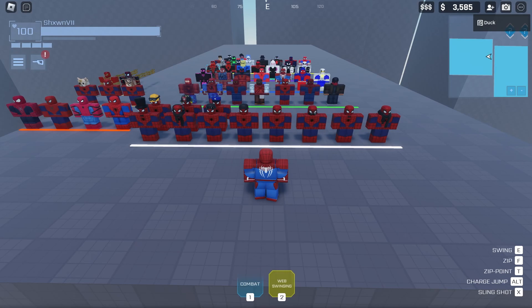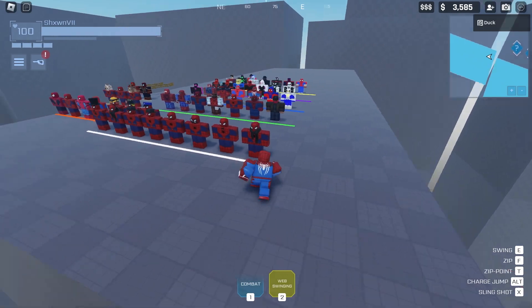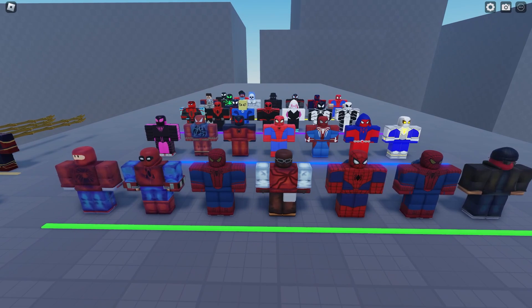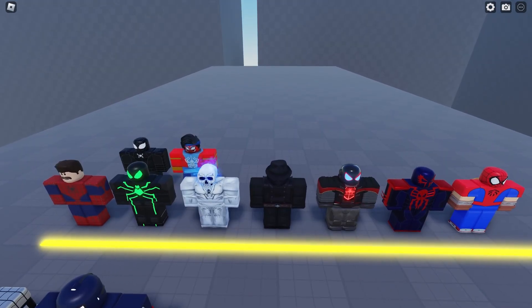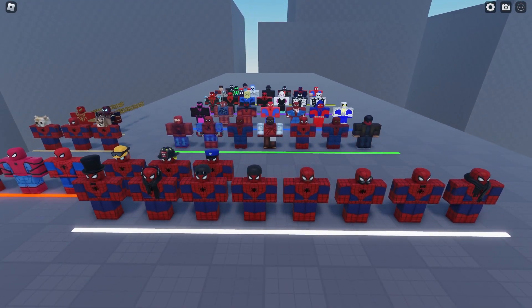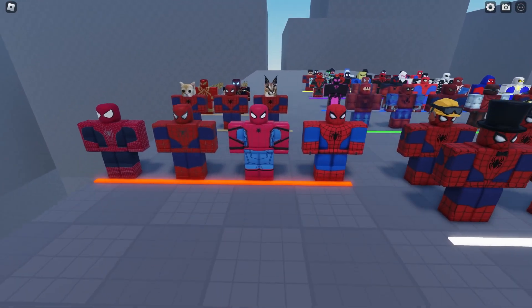So basically some people don't know what crate gives what suit. So this is the Tangled Web Development game. And up here in this corner you can see that the suits are laid out that show you what crate the suit will be in. Right here these are the commons, these are the uncommons, these are the rares, these are the epics, and these are the legendaries. You can tell by the color that are in front of them. So if anyone's still confused I'll be putting a timestamp for the suits that each crate gives.